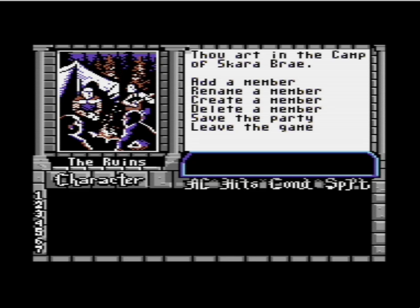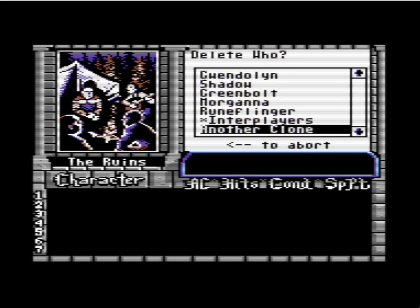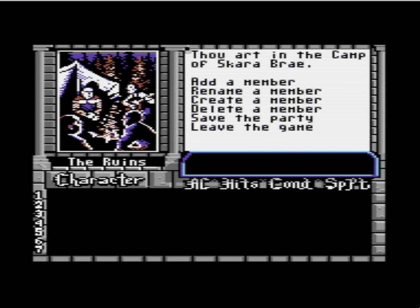So here we are in the ruin slash the refugee camp. The first thing I'm going to do is — this save disk came with someone else's characters, so I'm going to destroy them entirely because I don't want them. I thought they were someone's characters but I guess they were the built-in ones. In any event, I'm going to start from scratch. Some people might take their equipment to get a slightly easier start.